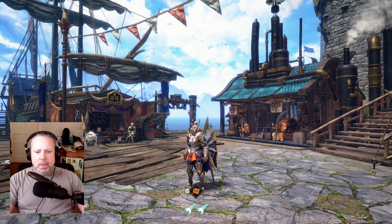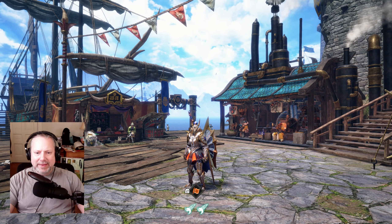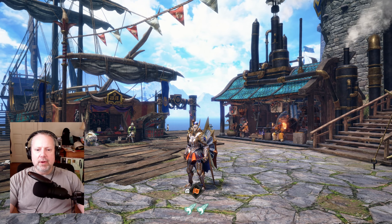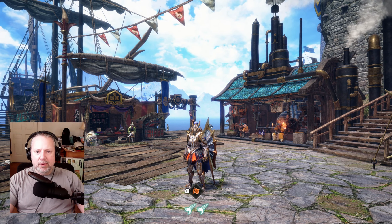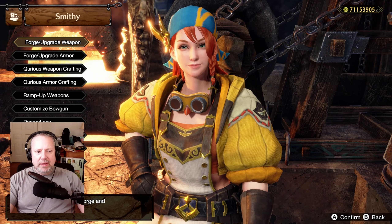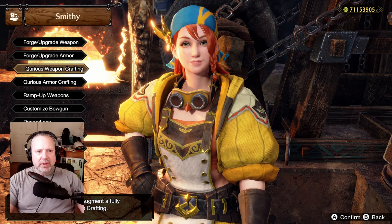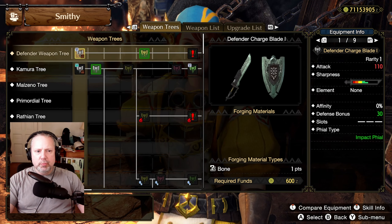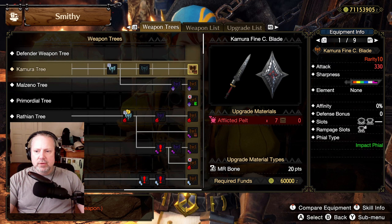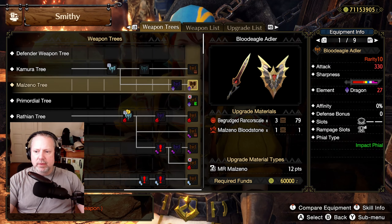The goal here to play element ultra style is to jack up your element attack power as high as possible. Step one: you need to get a Charge Blade with a ton of element on it. Looking at forge weapons, Charge Blade — we need two things: a ton of element attack and our phial type to be element phial, not impact phial.